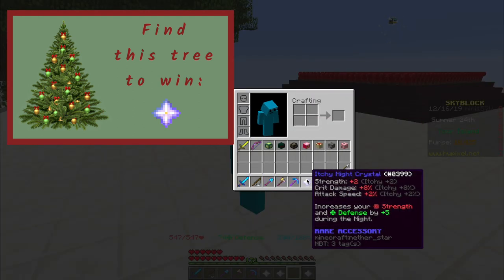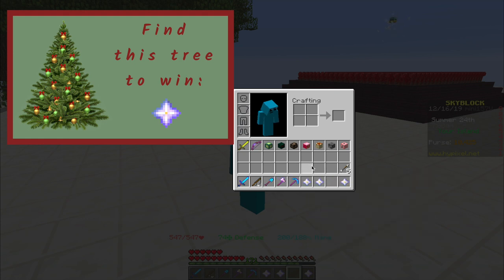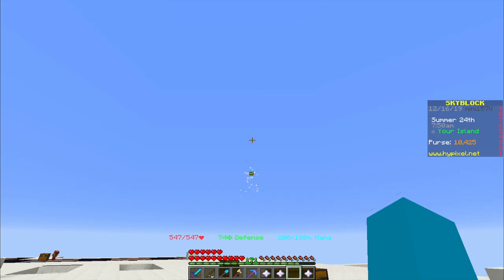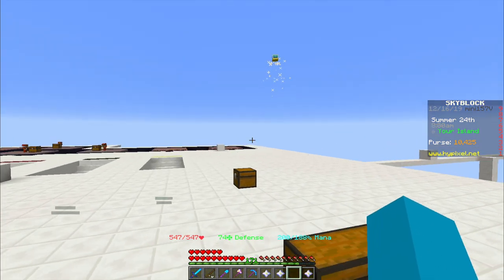To take part in the giveaway you will have to find a Christmas tree. I will be hiding two Christmas trees in this video. There is no limit as to how many Christmas trees one person can find, so you can find both of them. If you find one, write the timestamp in the comments below, and you will win one of the crystals. The first one gets the Day Crystal, and the second one gets the Night Crystal. Last week's giveaway was solved in about a day, so let's see if you're going to be faster this week. Good luck, and let's get started with the video.